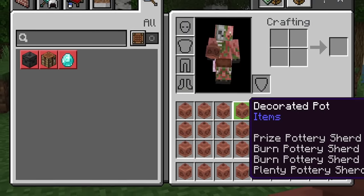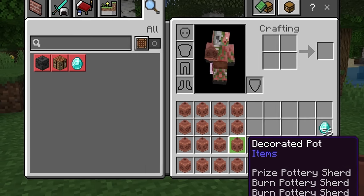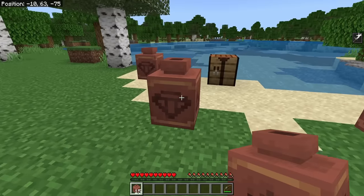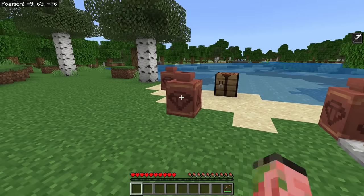Another thing you might not have noticed is that decorated pots that are identical can actually be stacked now. All these pots are the same, meaning we can stack them together. Previously they were non-stackable. And yes, you can put decorated pots inside of decorated pots!